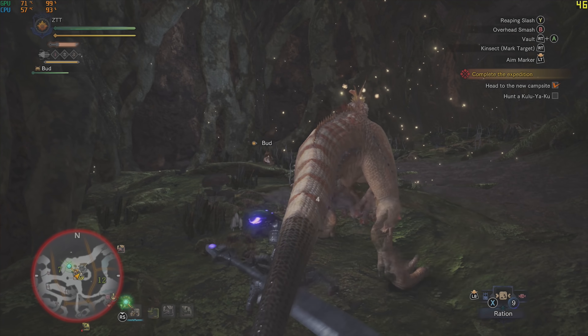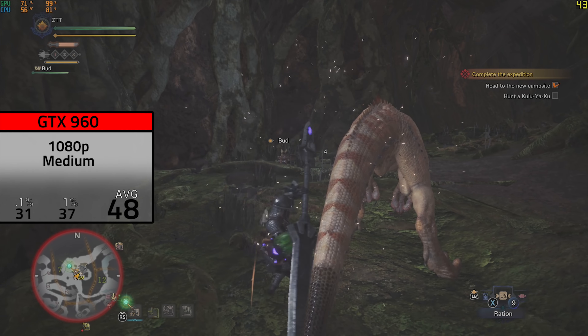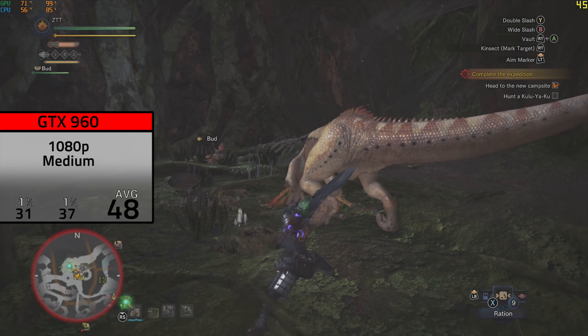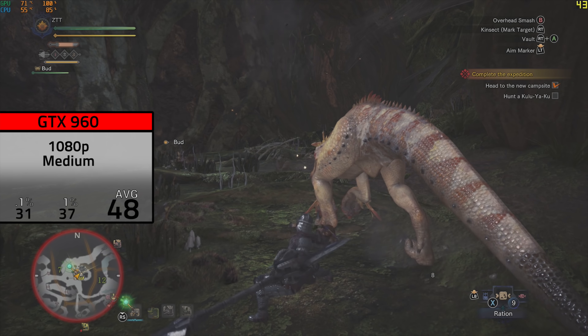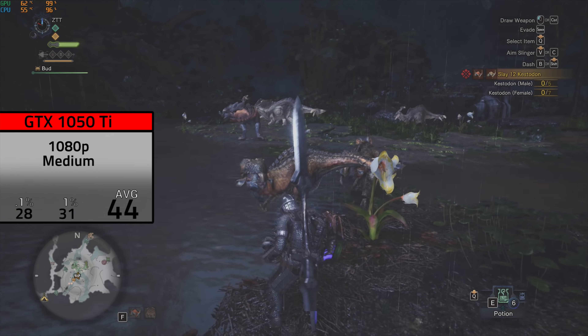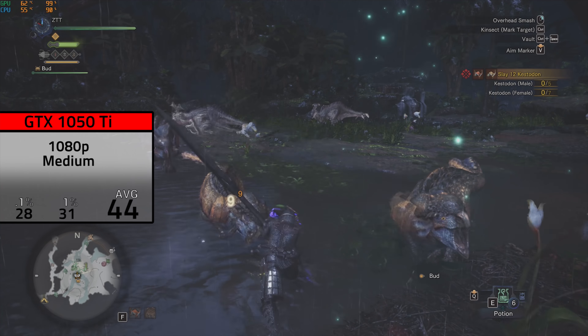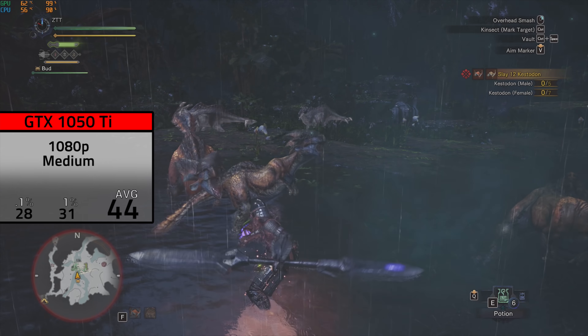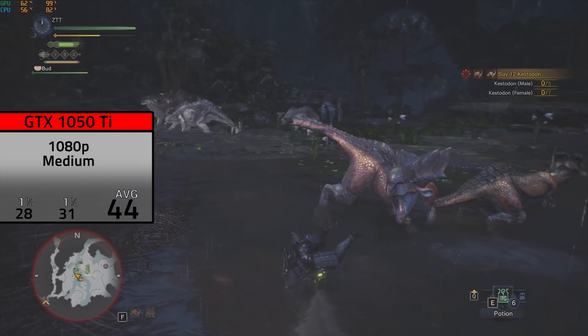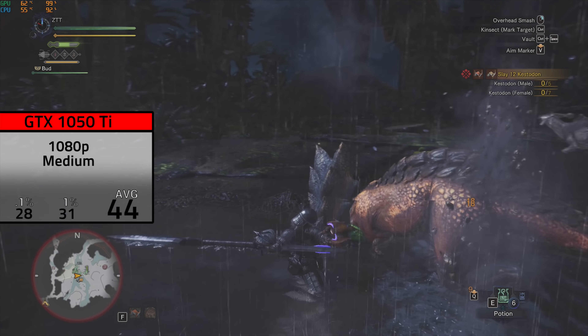Moving on, we have the GTX 960 — a card I featured in my Top 3 Budget GPUs of 2018 video — and at 1080p with medium settings it cranked out 48 FPS, also a very smooth experience. The 960's rival, the GTX 1050 Ti, followed, and at 1080p medium settings managed just a bit lower at 44 FPS. Even though there's a 4 FPS difference, that's within the margin of error in my opinion, so I'd still consider these cards neck and neck.